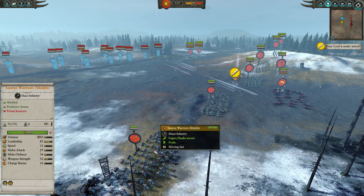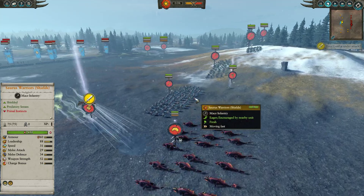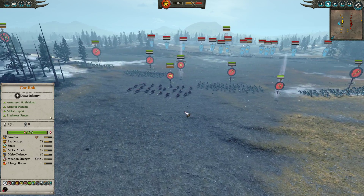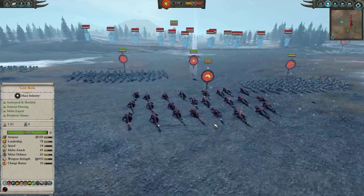For the front line we've gone for a mixture of Saurus Warriors with shields mixed in with some Temple Guard. I really like Temple Guard in this matchup — they can do well against Constructs, and they're incredibly sticky and hard for the Tomb Kings to deal with. They obviously beat down pretty much all Tomb King infantry, though you do have to worry about Ushabti fire.